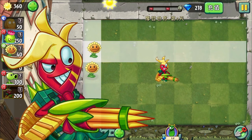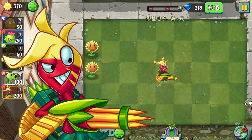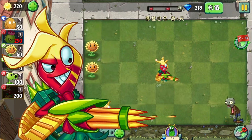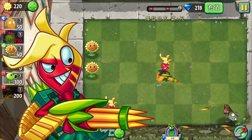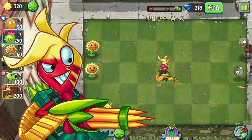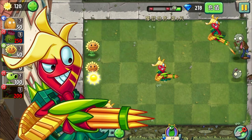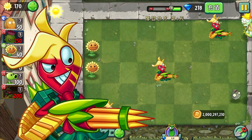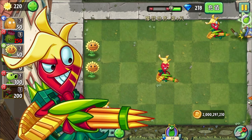Heliconia Gunner es una planta en la versión china de Plants vs Zombies 2 introducida en la actualización 3.3.3. Heliconia Gunner utilizará su ametralladora para disparar balas hacia los zombies una a la vez en las 8 direcciones posibles durante un tiempo, y luego pausará el disparo y comenzará a recargar su ametralladora. Tiene la capacidad de lanzar redes sobre los zombies más cercanos a ellos, inmovilizándolos de antemano.